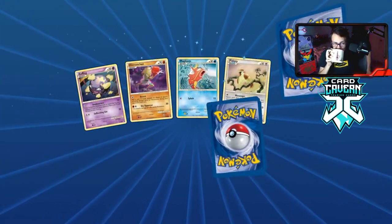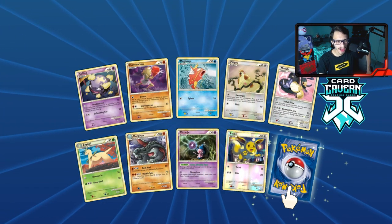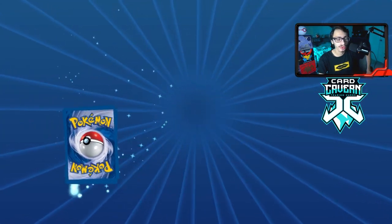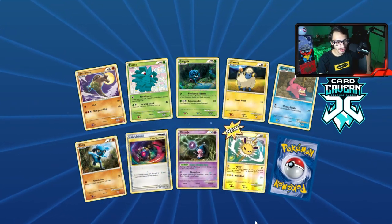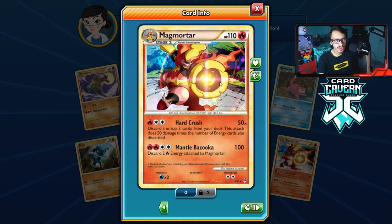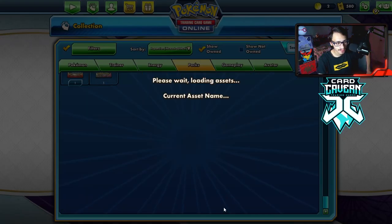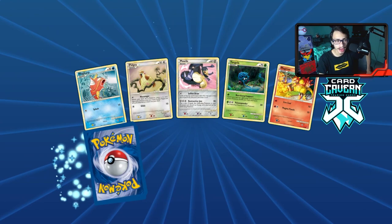I can't get over those Smeargles — that honestly might make this pack opening worth it from that alone. Pulling three reverse hollow Smeargles would be insane. We get a reverse hollow Jolteon and a Magmortar — not the good Magmortar mill deck that I played but it is what it is. We now have seven Lost Mirrors. We're almost at the halfway point.